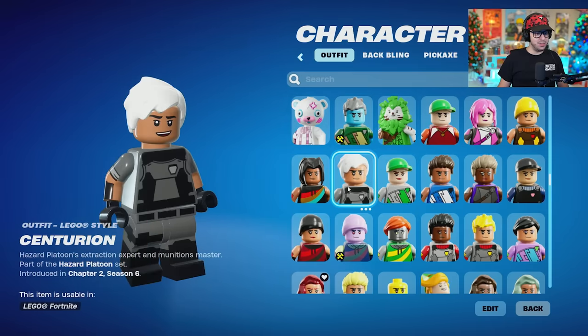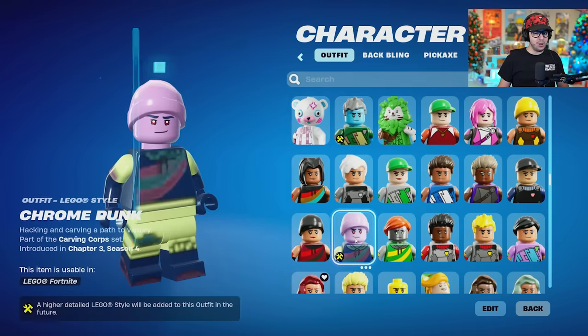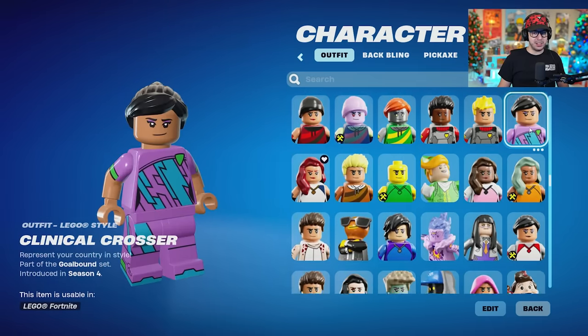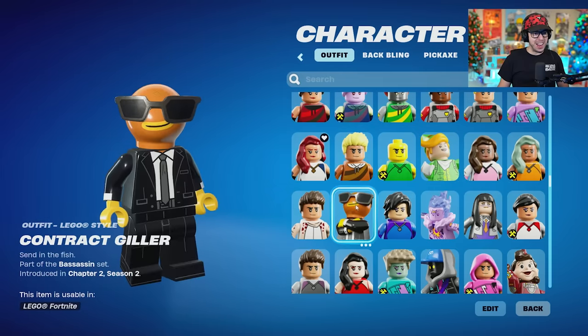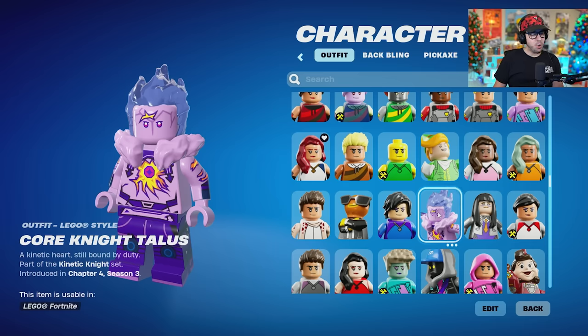It looks like we ran into a bunch of generic ones here, but they all got their own uniqueness to them. And if any of these are your skins, then you'll really gravitate towards them, I'm sure. Codename Elf — love the hair. Contract Giller. Core Knight Talos — a skin that a lot of people kind of skipped over, looking very unique as a Lego.